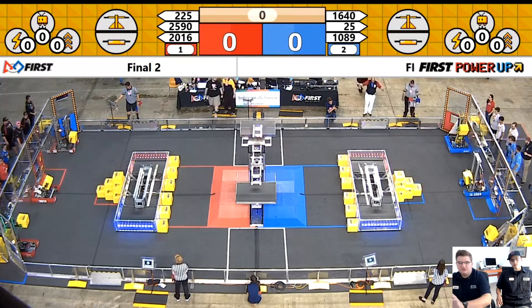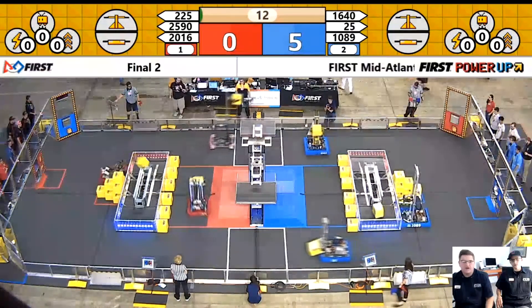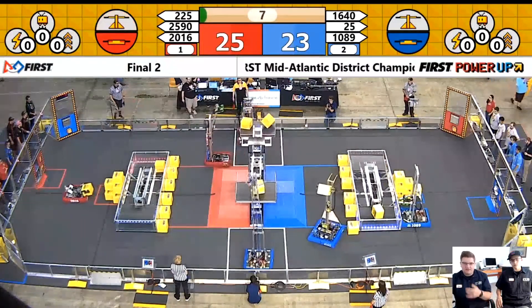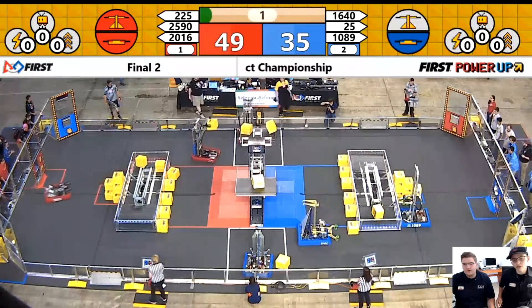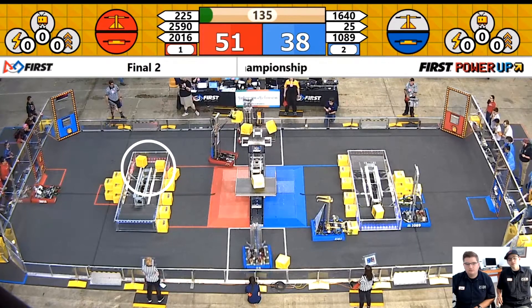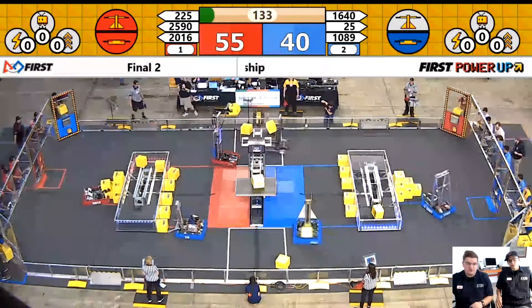We're going to start the match right here. What you're going to see in the first few seconds of auto is pretty typical — get to the scale, cover it, and the third robot on each side going for the switch. Team 2016 will have a two-switch auto here. If you pause it here, look at the placement of those cubes — that's some of the best placement you can get from an auto-switch robot. They're right on the corners, adding more torque, so it's going to be harder for the blue alliance to take it later.